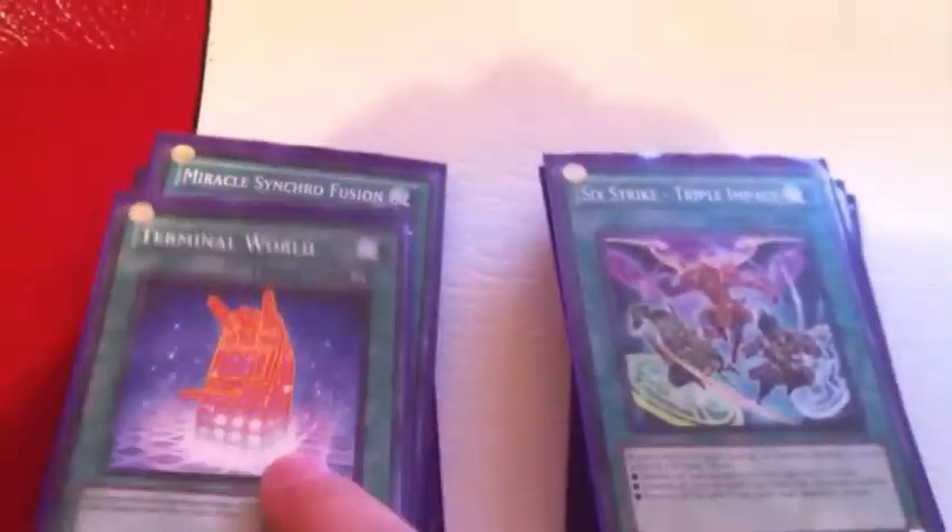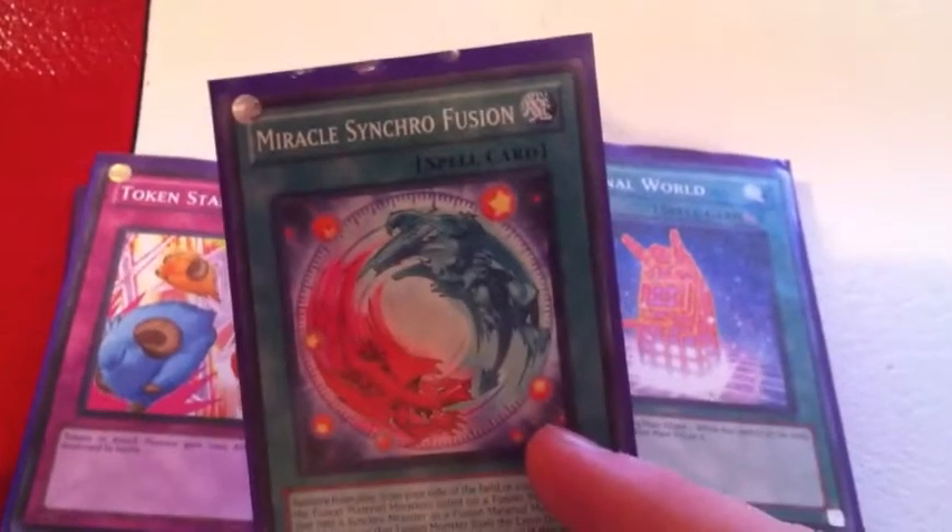Six Strike Triple Impact — it's kind of a dead draw, but not really. Terminal World — broken, gotta run it. And then Miracle Synchro Fusion, in case you want to pull that made-up synchro or that made-up fusion out of your ass, as they say. So you gotta put that in there.